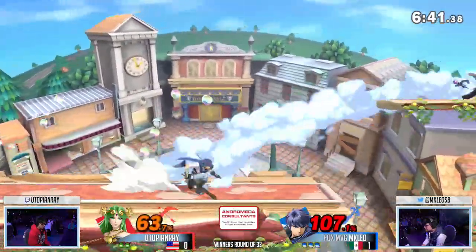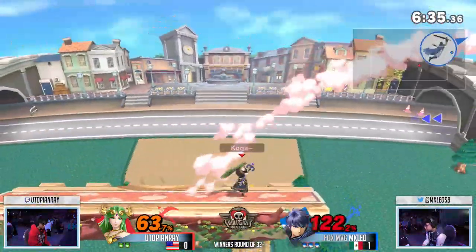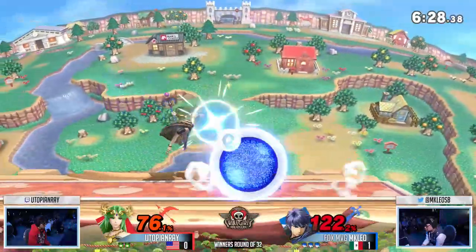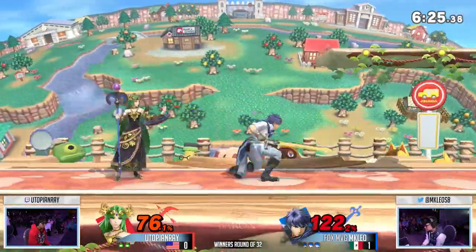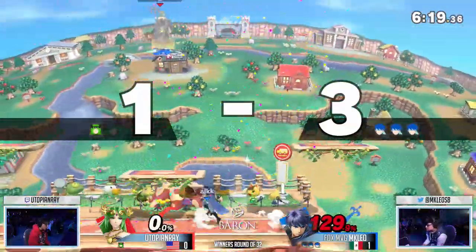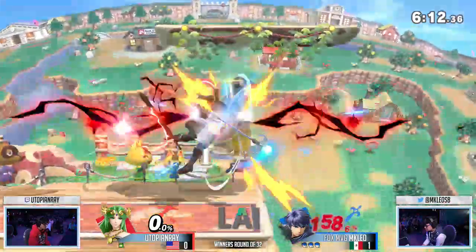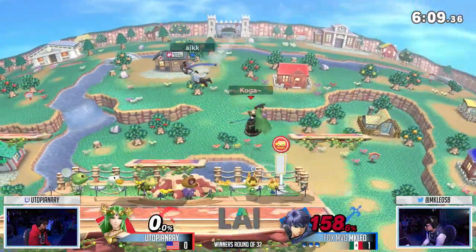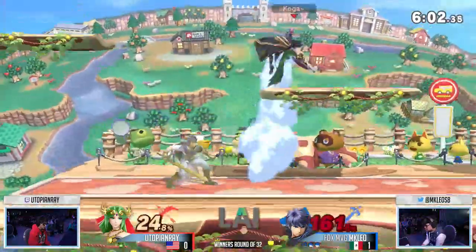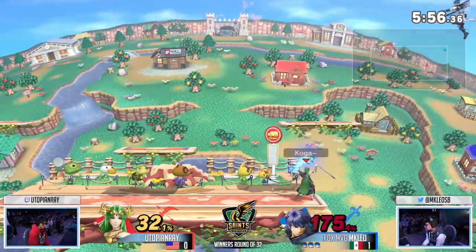Ray going to the ledge is super smart because Leo is really trying to cover. That recovery is really, really good. That Nair was incredible as an air-to-air option, and still finding the kill confirm off of it off the middle platform. You think Leo banned FD? These platforms are his best friends. I could actually see him banning FD and also banning Kalos to make sure all the platforms are above his head. Utopian Ray is an amazing player and Palu is also very good on platforms, but MKLeo is just making them his best friend.